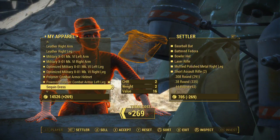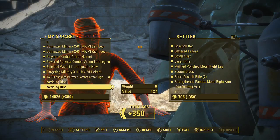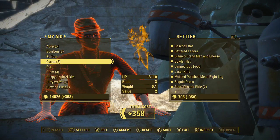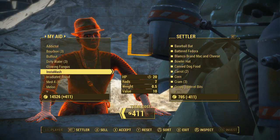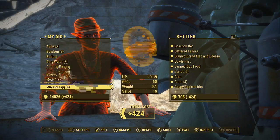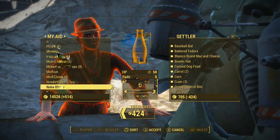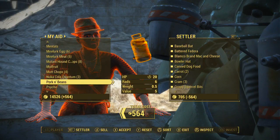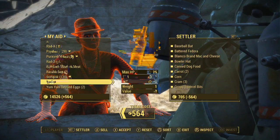Metal can go, sequin dress can go. All this food - I don't need any of this food. Corn, instamash, melon - sell all these, I don't really need them. Noodle cup can go. Cherry Nuka Colas just take up space, I'll never use them. I've got to cook some meat too, as it turns out.